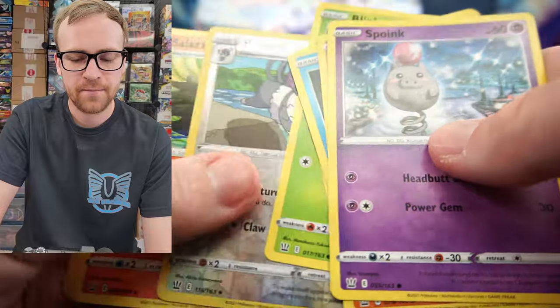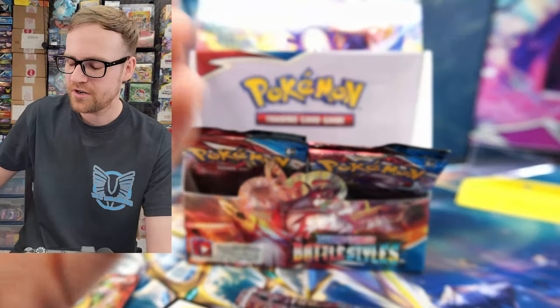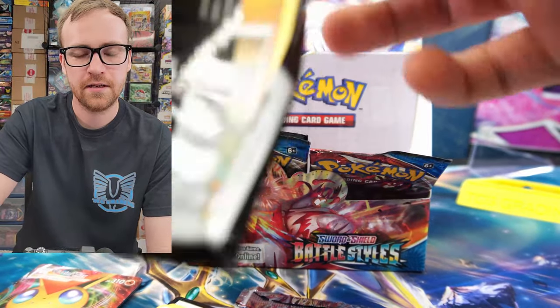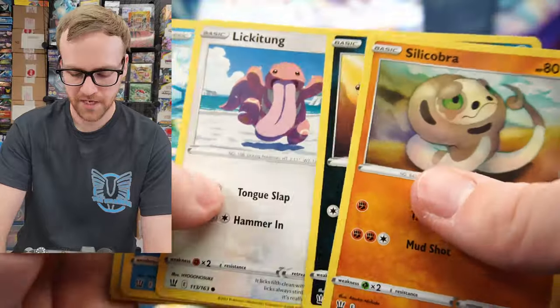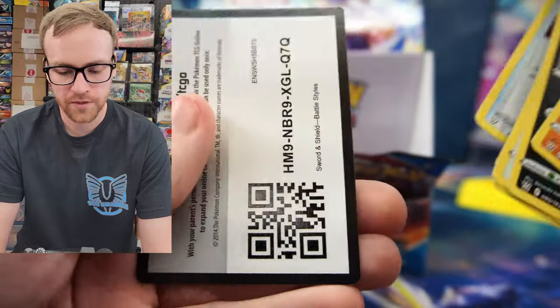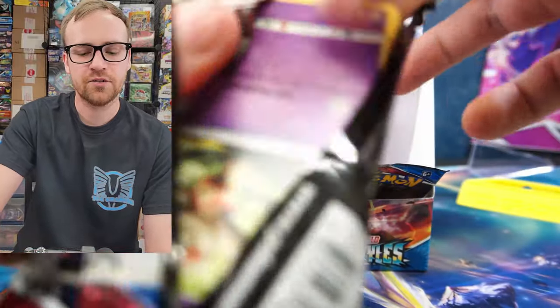Other than that, the Rapid Strike and Single Strike Urshifus just aren't very powerful anymore. The trainer cards aren't really that great — Cheryl sees some play, Karina's Focus sees a little bit of play, and Phoebe sees play if you want to get around cards like Miltank. But it's just not really an extremely playable set like everybody tries to make it out to be. Energy Recycler is pretty good, Golbat is kind of cool but nobody really plays it. It's just a really solid set and the first set with Altarts in the Sword and Shield era.